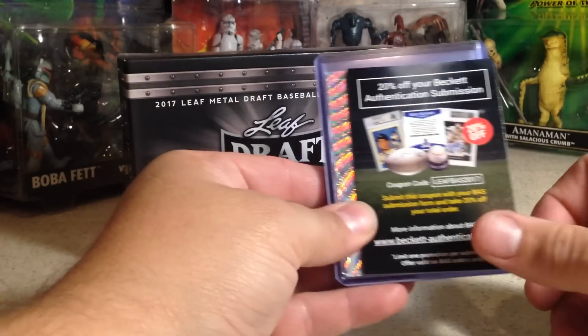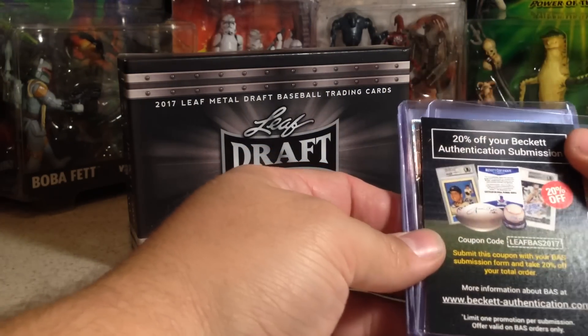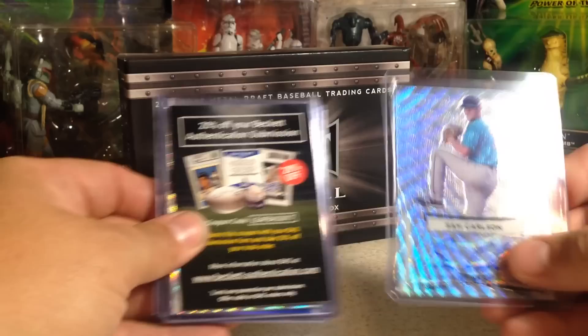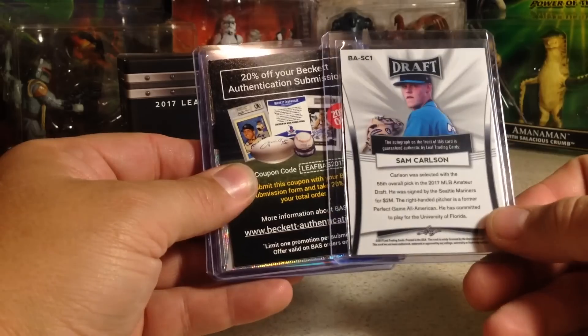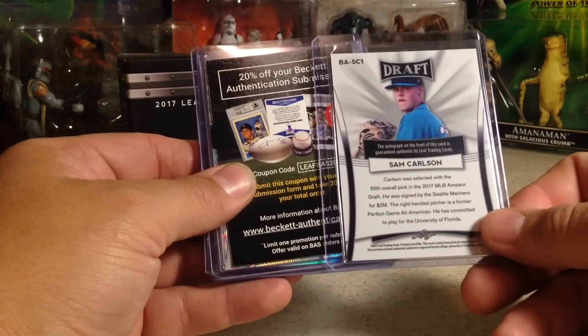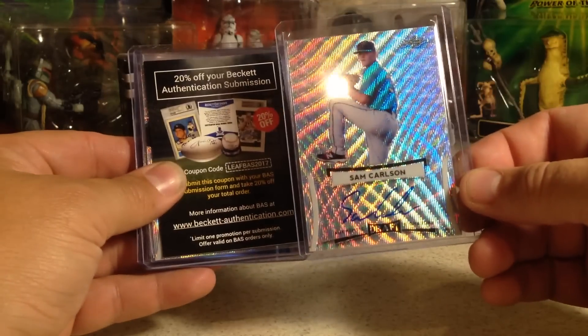All right, so first one — Sam Carlson. Let's pull out Sam Carlson there. Wave auto. He's gotten a lot of wave autos, not very many base ones. He was the Mariners' second round pick. Pretty cool.